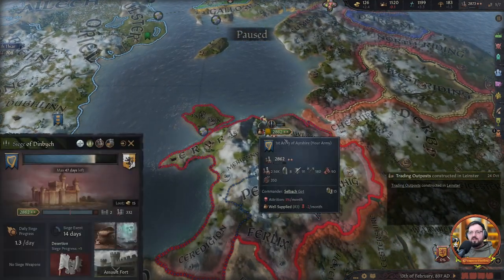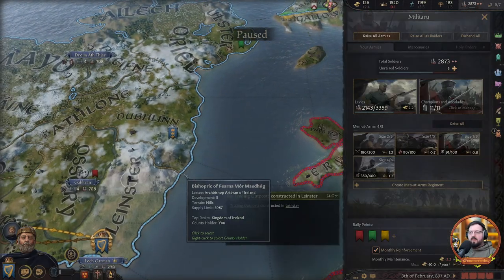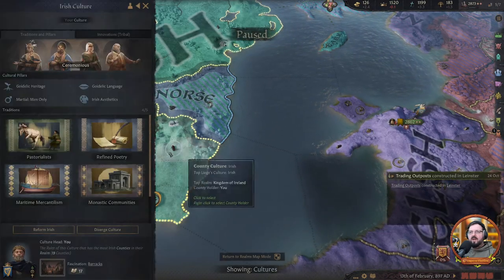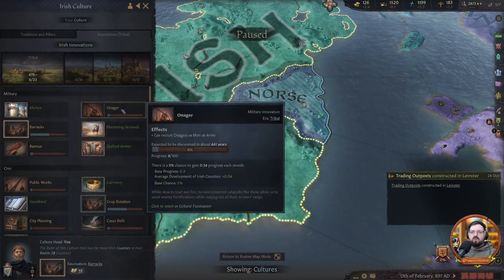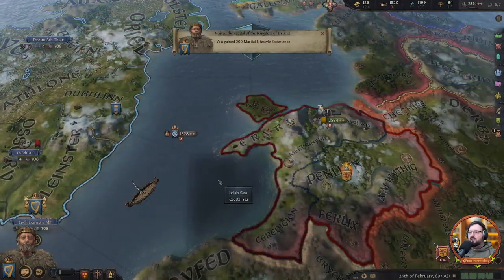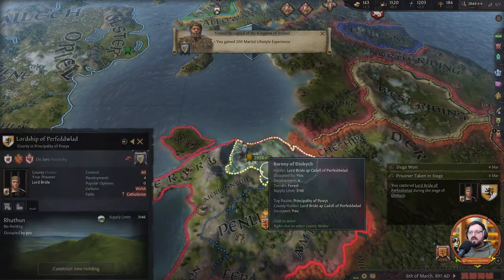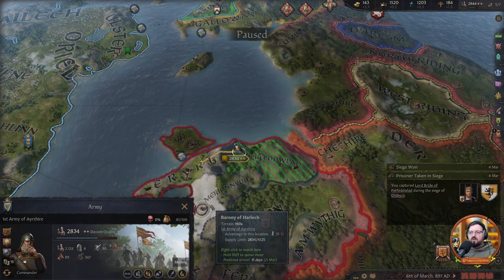This siege isn't going all that well — taking forever. I think what we need now is siege material. If we want to attack there we need to work towards Onaga — everything else doesn't really matter. We'll switch our fascination and push towards siege weaponry, because the bigger castles are going to take a lot more work to take down. Seven months maximum — still a lot of time.